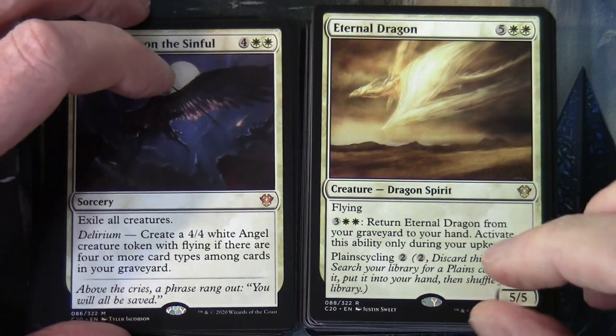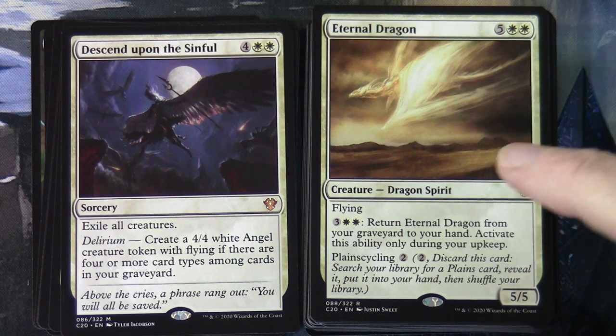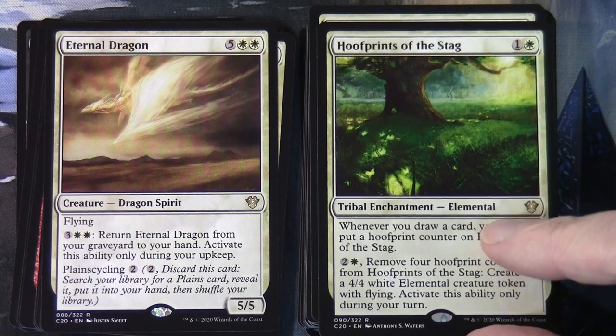Eternal Dragon costs five and two white as a creature Dragon Spirit with flying. For three and two white during your upkeep, return Eternal Dragon from your graveyard to your hand, with Plainscycling two. Hoofprints of the Stag costs two and a white as a tribal enchantment elemental: whenever you draw a card you may put a hoofprint counter on it. For two and a white, remove four hoofprint counters to create a 4/4 white elemental creature token with flying, activatable only during your turn.